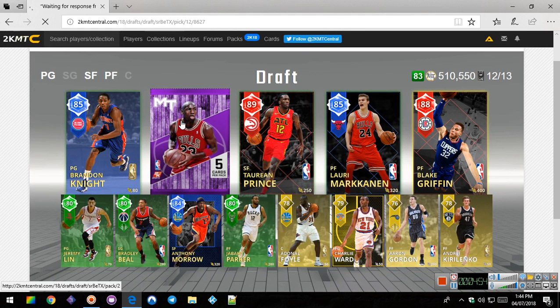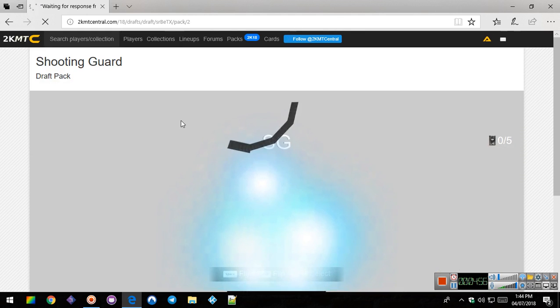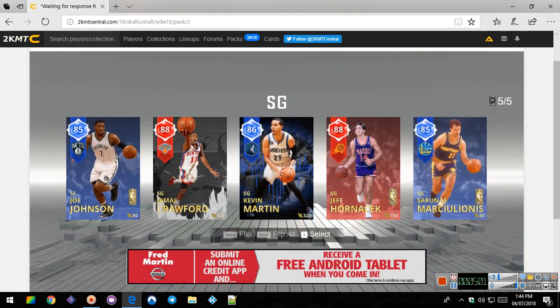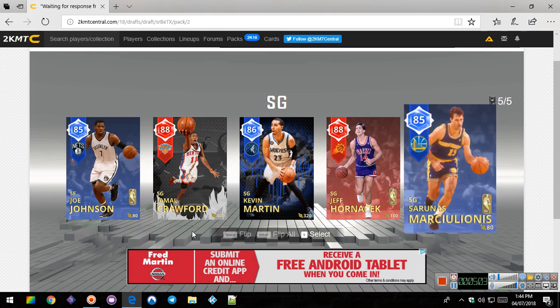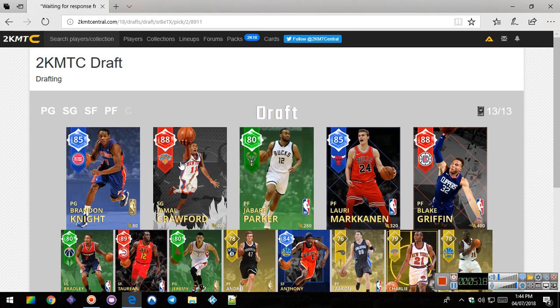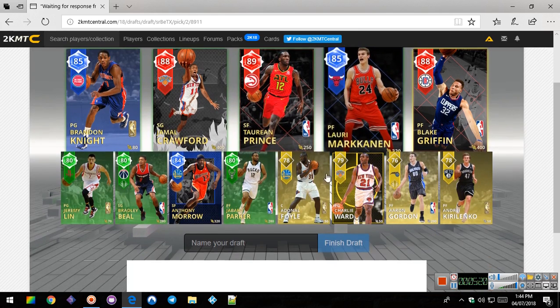Let's open our big pack. Let's hope we get like a 93 Michael Jordan - I should say a 99. I don't know if there is a 99 Michael Jordan. Two rubies. I don't know who to take - Jamal Crawford or Jeff Hornacek. We'll take Jamal Crawford. And that's an 84.